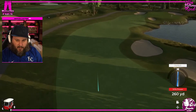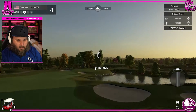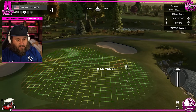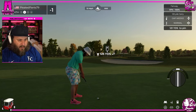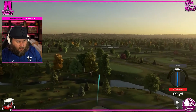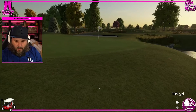Tempo still looks good. We're setting up about 120 yards out — not a pitch. 10 miles an hour into our face. We're not doing all the math right now; we're kind of just going off of instincts, because we want to see how the course plays. We want to see a little bit of all of the shots.